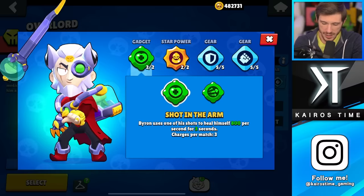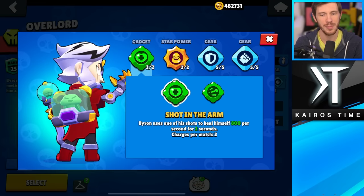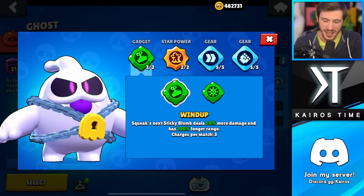Next is Byron, and I like both of his, honestly. Booster Shot is really cool for close-range combat, but usually when he does that he's going to die. Or you can use it to auto-aim and attack enemies to make sure you hit, which is actually really useful. But I like Shot in the Arm a little bit more because he's supposed to always stay at max HP so he can heal his teammates. I'm putting both of them in the B tier.